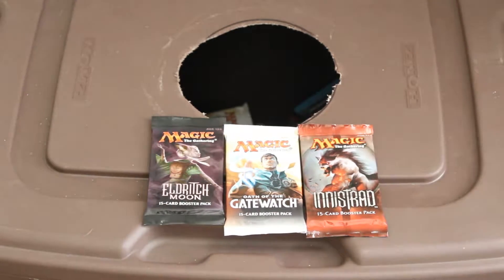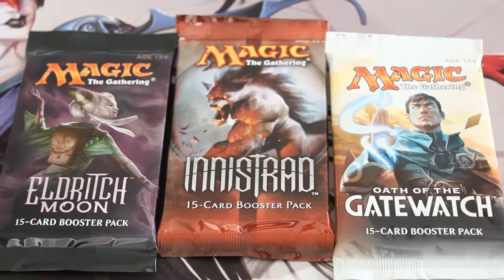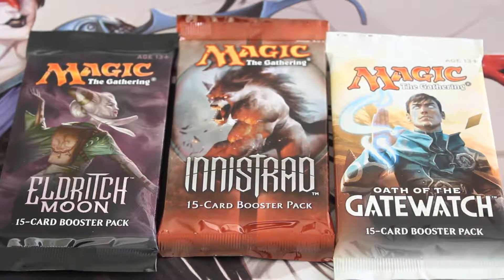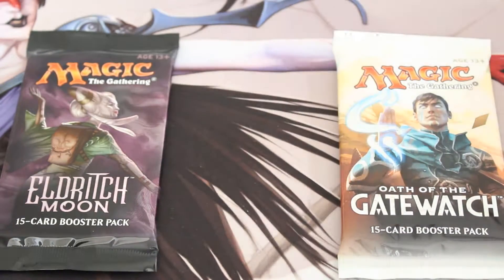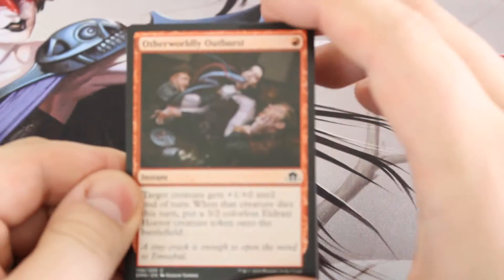We've got a little high-risk pack happening here. As we typically do, we are going to go from newest to oldest — Innistrad will wait until the end. So Oath and Eldritch Moon first. Let's do Eldritch Moon just to get that out of the way — cracking packs, all right, let's see here.